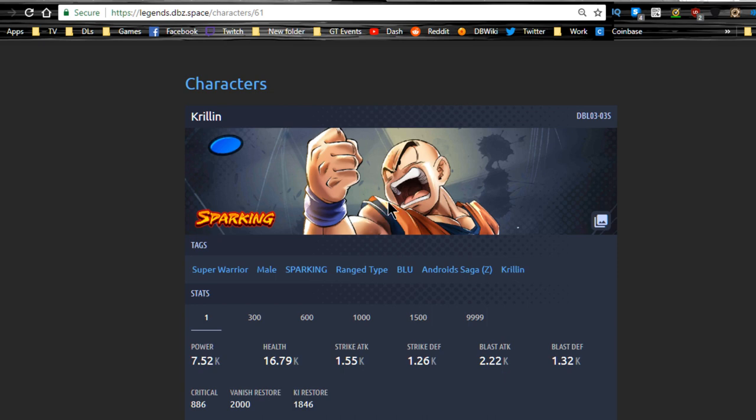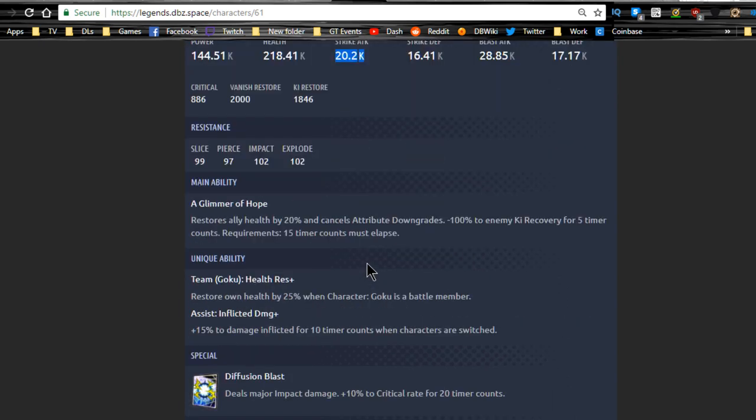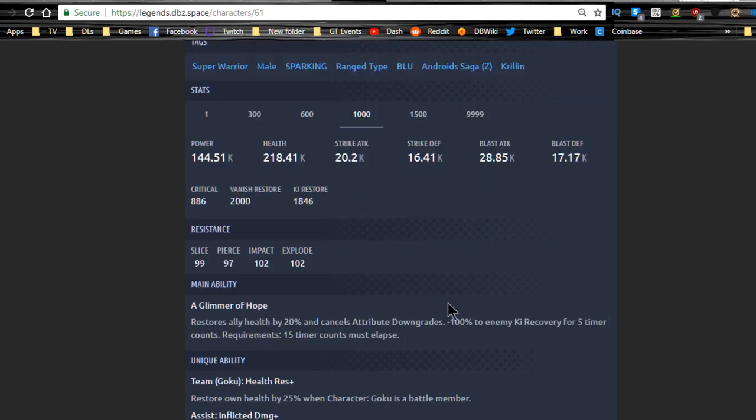Next up is sparking Krillin — an agility unit, part of the super warrior tag. At level 1000, his strike attack is low but his blast attack is high, so you definitely want to use blast with him. His main ability, A Glimmer of Hope, restores ally health by twenty percent, cancels attribute downgrades, and — wow — minus one hundred to enemy ki recovery for five timer counts. In PvP, if you have Krillin you use that and the enemy can't regenerate ki at all.